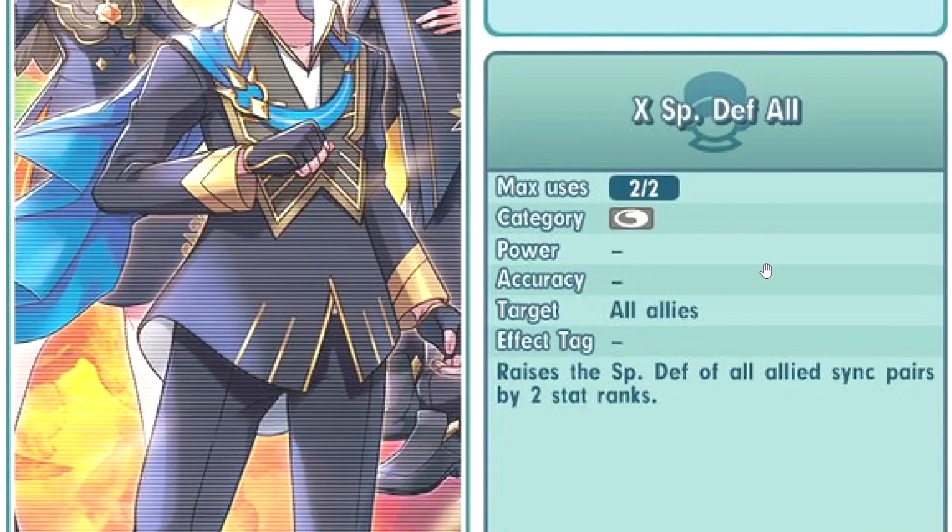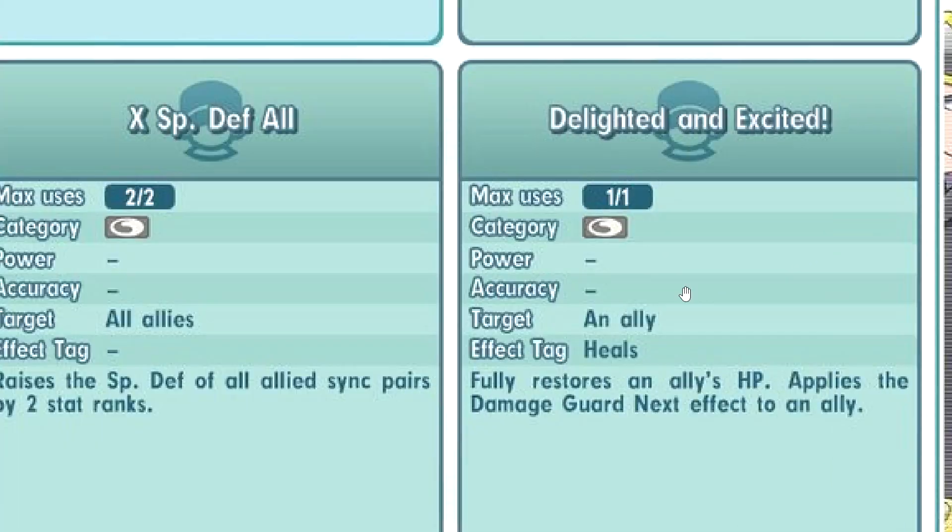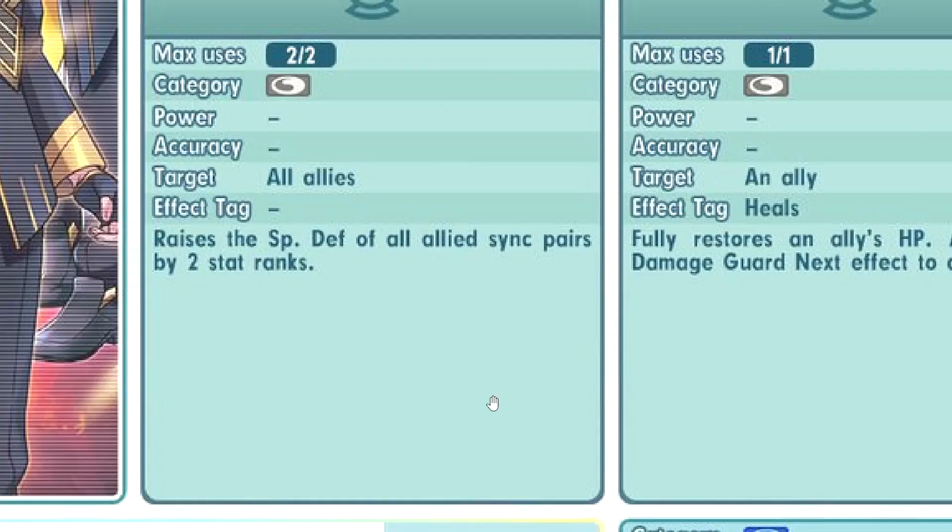X Special Defense — she has 3 trainer skills, which is interesting. Delighted and Excited fully restores an ally's HP and applies damage card next. So it's like a free full restore — almost. Full Restore also cures status conditions but this one applies damage card, so it's like a full heal where you fully heal HP and get to protect. Pretty cool, actually.